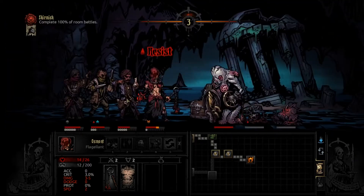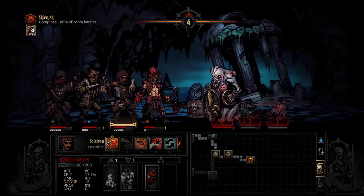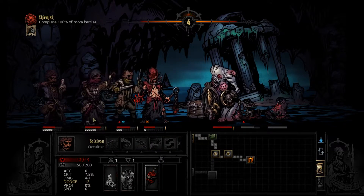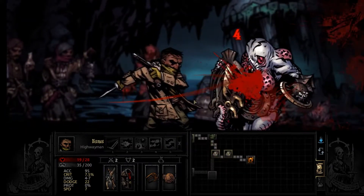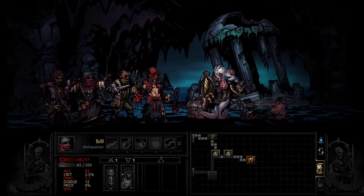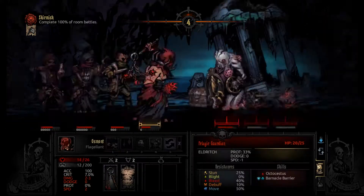He chose to hit the flagellant - that's fantastic. Absolutely fantastic. Alright so we are going to... guess we'll do that. There we go. Start picking this guy apart - hopefully we can get some bleeds and some blight on this guy.